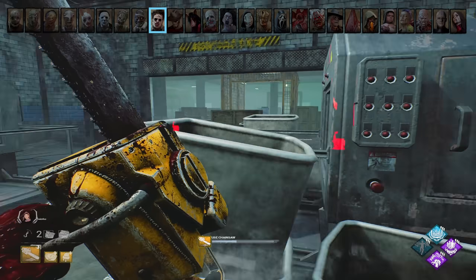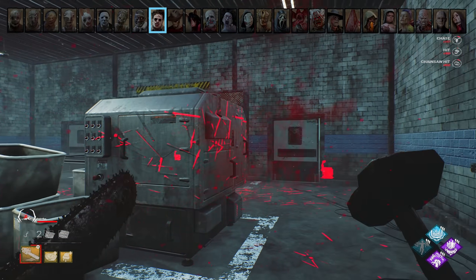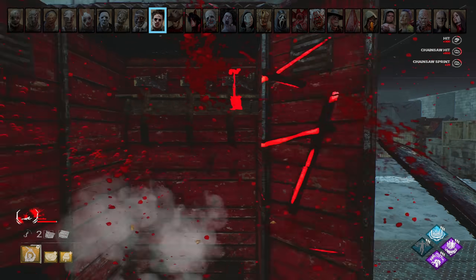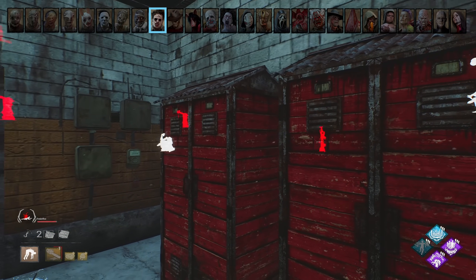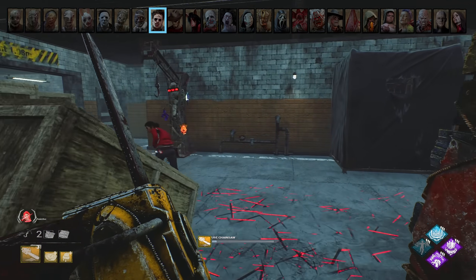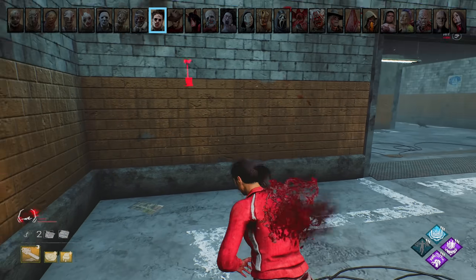Cannibal (Bubba). Always bring your chainsaw up when coming to a pallet loop — this gives survivors only three options: throw the pallet (which you'll break immediately), greed the pallet and continue looping (which you'll likely catch up to anyway using your tokens), or run away (which you'll also likely catch up to). If a survivor jumps into a locker while you're chainsawing, hit the locker with your saw — this puts you into your tantrum, which can still down survivors. Spam your open locker button, making it significantly harder for the survivor to time their escape, because if they exit too early they die to your saw, but if they wait too long past your tantrum you grab them. You can also use your chainsaw as a psychological tool — feather it to make the chainsaw noise so the survivor greeds the pallet, then just M1 them instead.